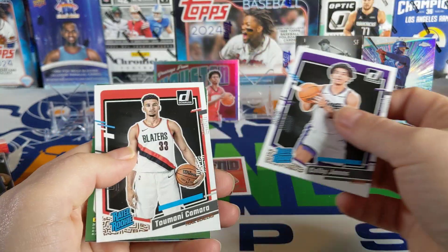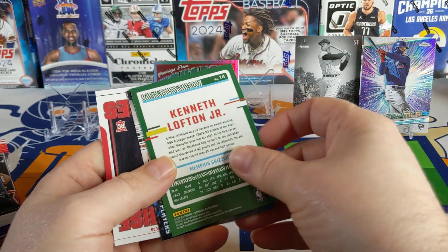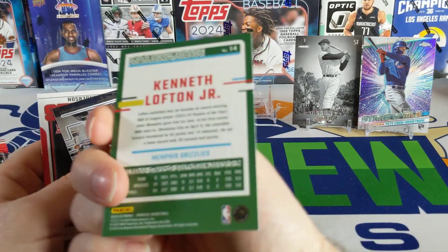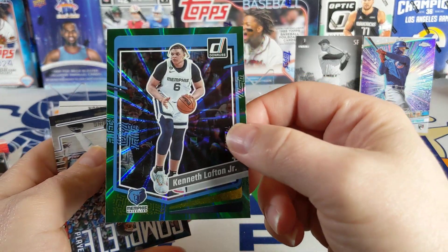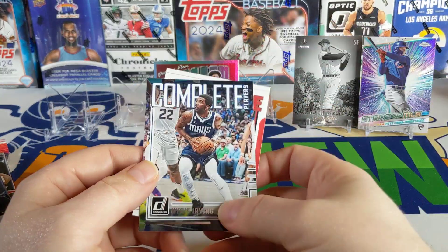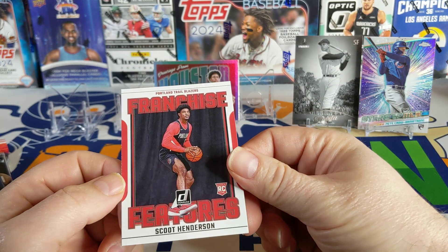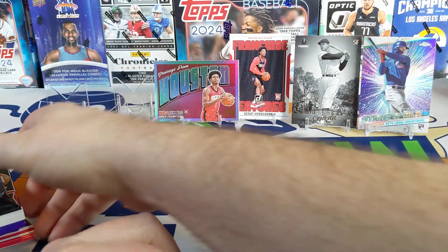Darius Fox, Donovan Mitchell, and here are our rookies: Colby Jones, Trevelin Queen, Kenny Lofton Jr. — actually, is that Kenny Lofton's son? I don't think so because that guy does not look like Kenny Lofton. There's a Keyonte George and a Franchise Features of Scoot Henderson — we'll put that up there. Lot of Blazers in there, so I guess that was pretty good.